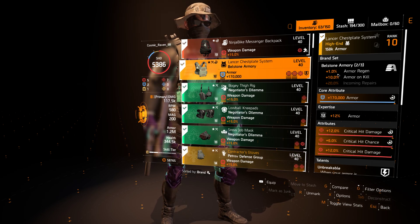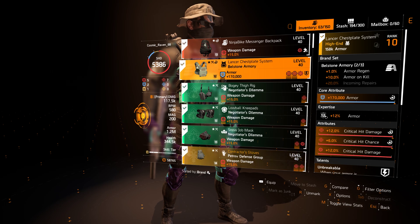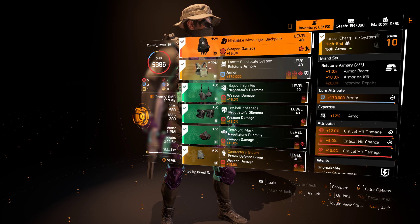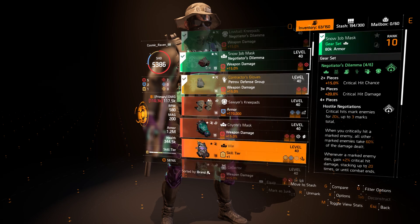This type of shield is the expertise level. If you look where my mouse is hovering, you'll see this Bellstone Armory chest piece is giving me plus 12% armor — that's 12% off the armor of the piece itself. That 158k armor includes that 12%. All of the stuff in my current builds is expertise 13, 12, 13, 12, 13, 14, 14, 13, 13.